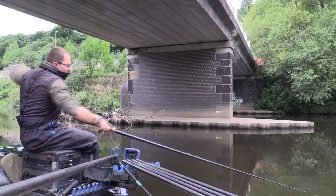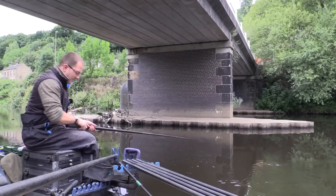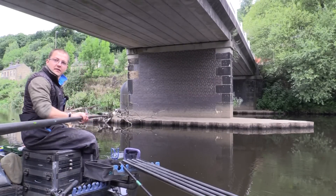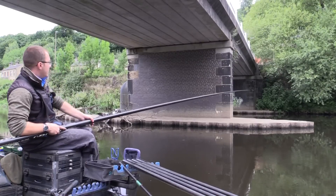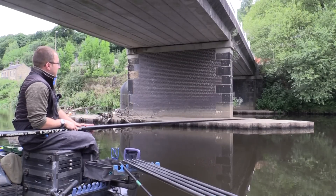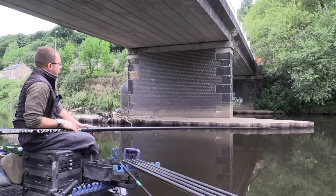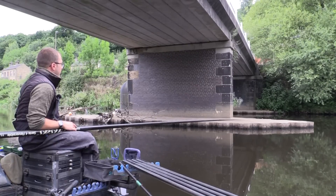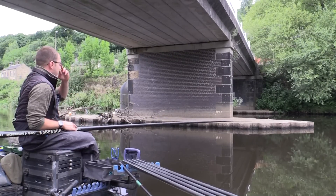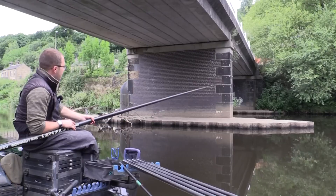Right, first chuck of the session. We've put in five balls to start, and I'm starting on that light strung rig with a single fluoro maggot on the hook. We'll have a couple of runs through and see how the fish have reacted to the groundbait, then start looking at loose feeding. With the back shot on the rig I can hold it against it — and that's a bite straight away. When pole fishing on rivers, just like still water, make sure you pick a far bank marker and identify your catching area.